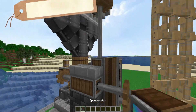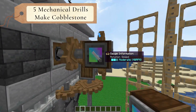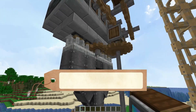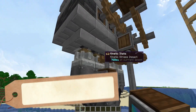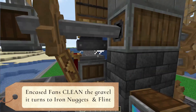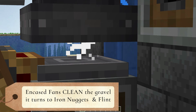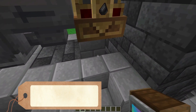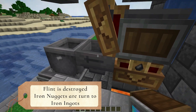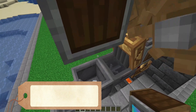At the top we have five mechanical drills making cobblestone non-stop. That goes right down to millstones where we grind it up and make it into gravel. At the bottom we have some encased fans shooting air through water to clean that gravel, making two things: flint, which we don't need so we dump it into the lava, and iron nuggets.